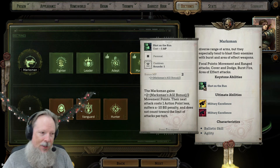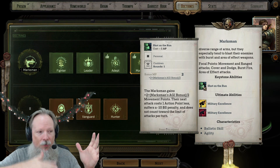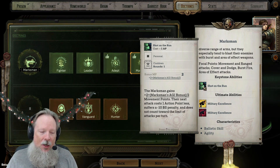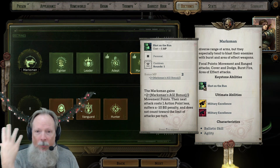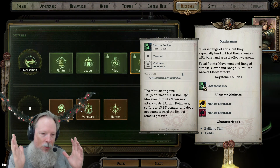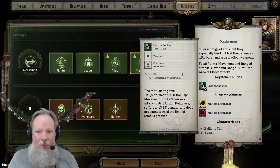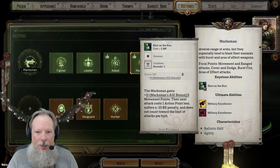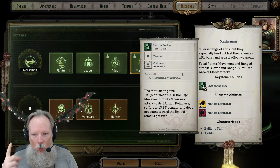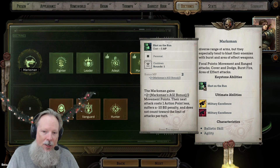You get Shot on the Run out of the gate, which makes this one of the more versatile classes right from the starting area for the first 15 levels of the game. While other characters have to wait until they build up momentum to get secondary attacks, you get two attacks per round by default just from Shot on the Run. The traditional way this works is you get your movement, then you do your action, and then you're done. But Shot on the Run — the keystone ability for Marksman — allows you to gain plus two plus your agility bonus in extra movement points, and your next attack costs one action point less, although it does suffer a -10 BS penalty. It does not count towards the limit of attacks per turn.